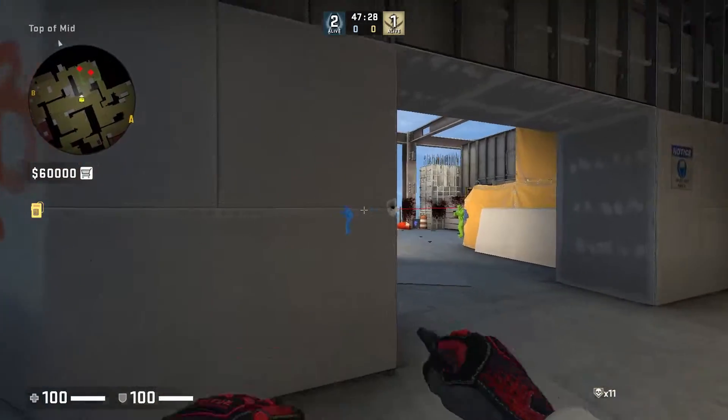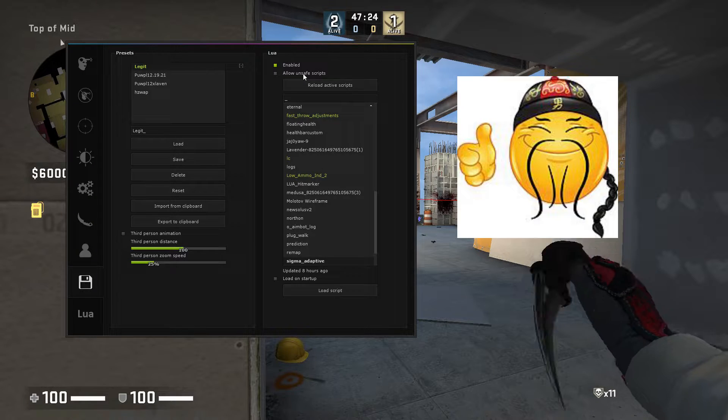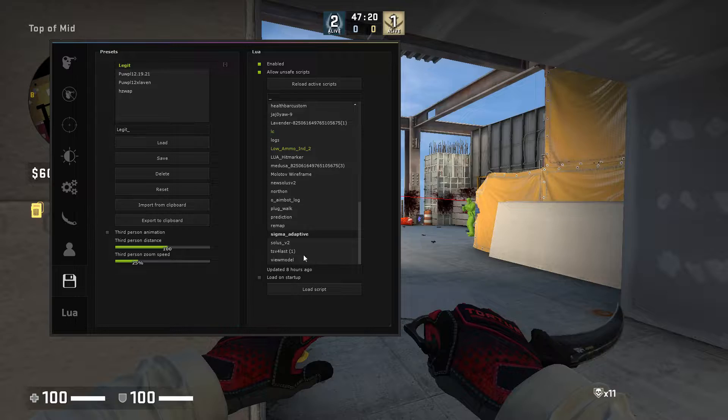Okay gamers, basically to get Sigma adaptive to load you gotta have 'allow unscripted scripts' open all the time. If you don't allow unscripted scripts, Sigma adaptive is never gonna work.